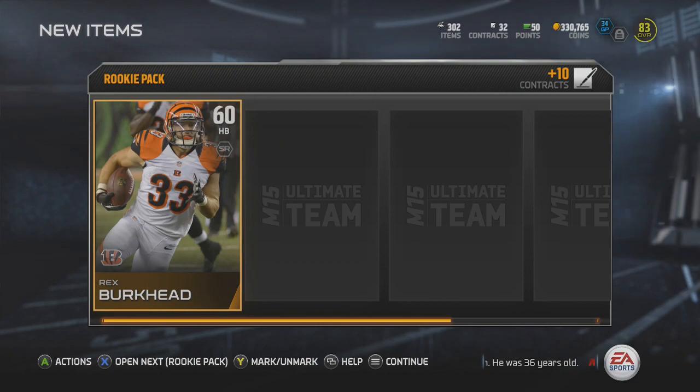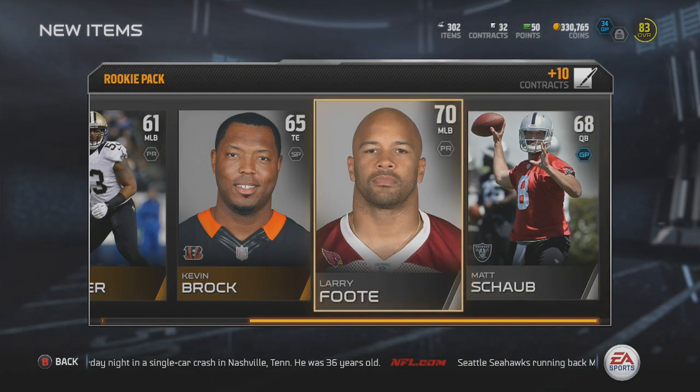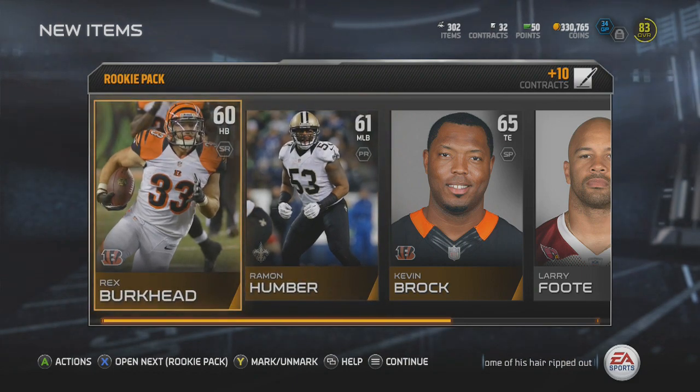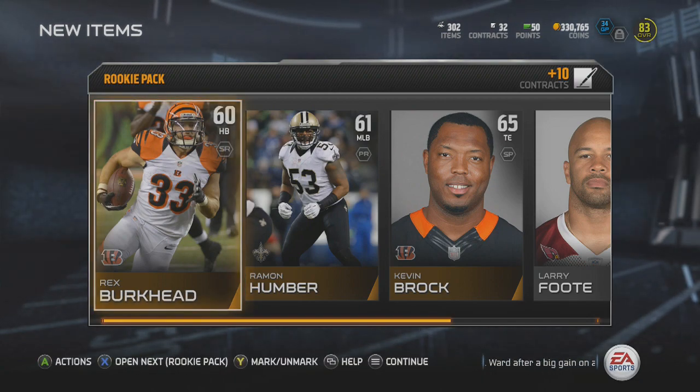Here we are, first pack, and we get a Rex Burkhead, Raymon Humber, Kevin Brock, Larry Foote, and Matt Schaub. These packs are really good for getting cards to knock out some collections. Let me know if you guys enjoy these variety pack openings by hitting the like button — if this video gets 50 likes, I'll come at you with these videos once every week.